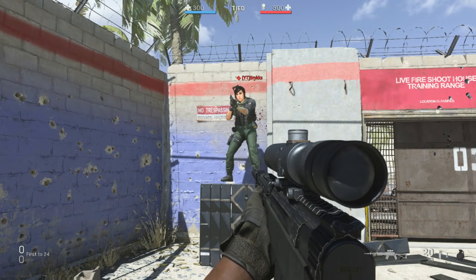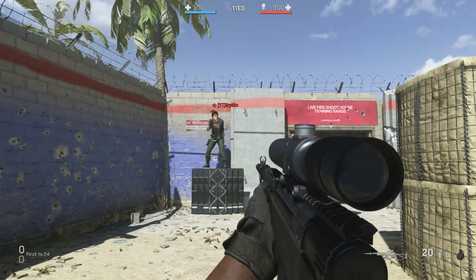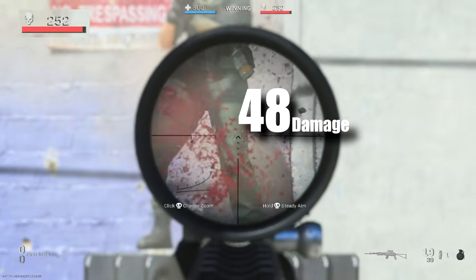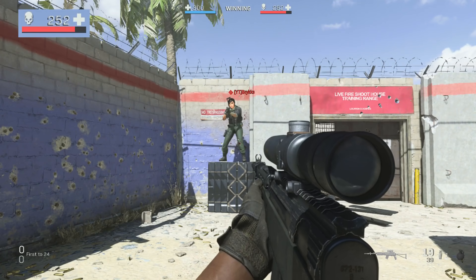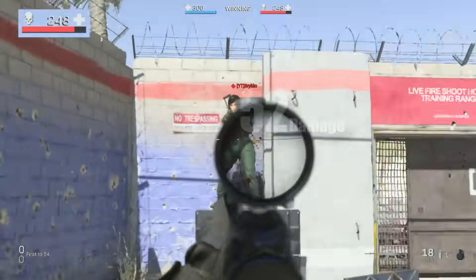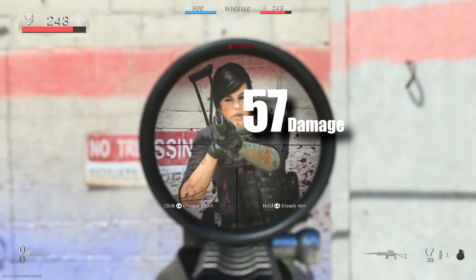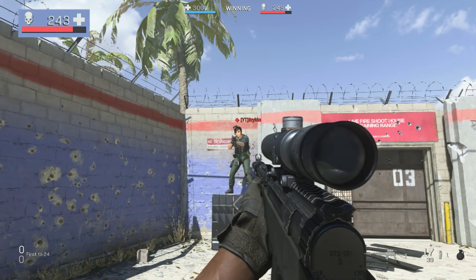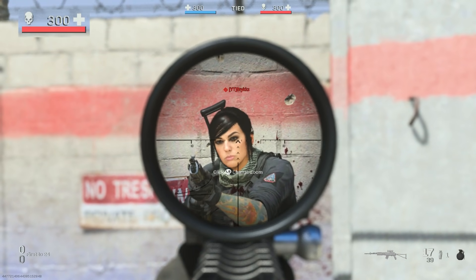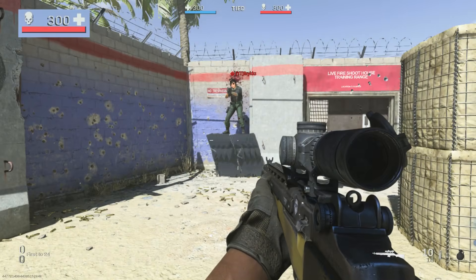Starting things off, we're going to use the SKS at close range and see what kind of damage we're dealing with. Starting with the limbs — legs and arms — we're doing a whopping 48 points of damage. Moving to the lower body: 52. Upper chest: 57. And the headshot: 100.